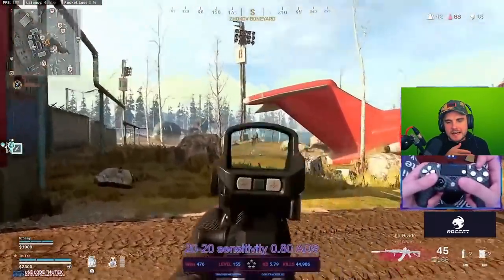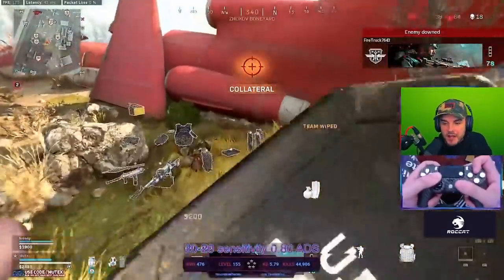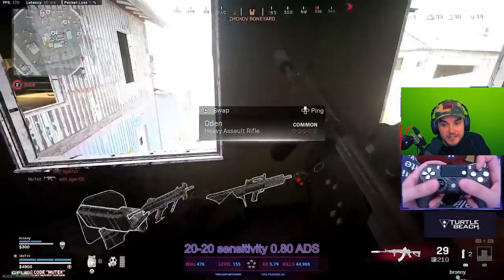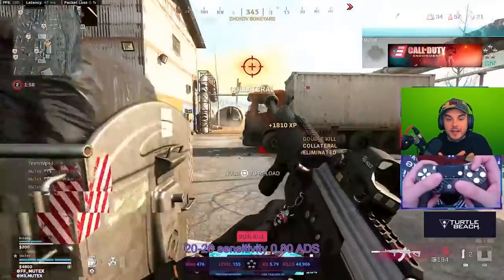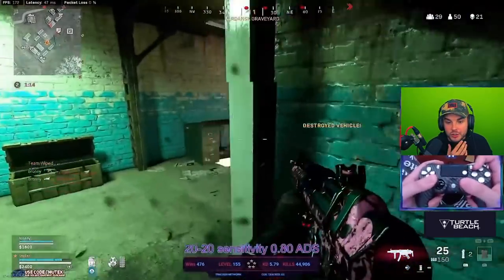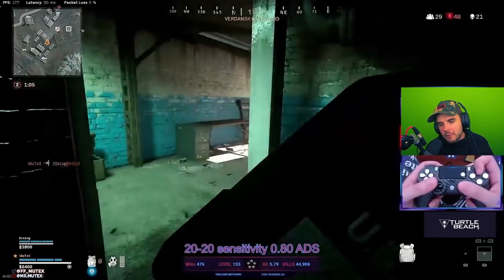Mutex has a 0.8 ADS sensitivity modifier, meaning when he's aiming down sight his sensitivity is more like a 16 — higher than most, but still giving him a bit of control for those micro adjustments. Just look at his right thumb: the movements are always very subtle, never drastic — he plays in the center of the thumbstick for minute adjustments, aided by aim assist. The only other player I've known to use 20 sensitivity was Insomulus, amazing back in the Modern Warfare 3 and Black Ops 2 era. I personally wouldn't recommend it — pro players typically use 4, 5, or 6 because it's much easier to control at mid distance.